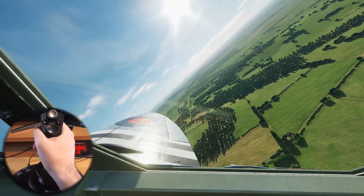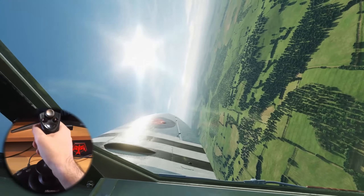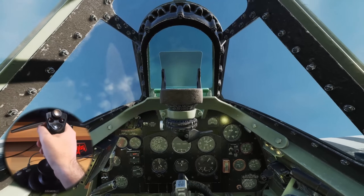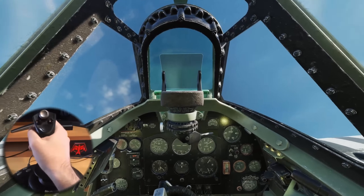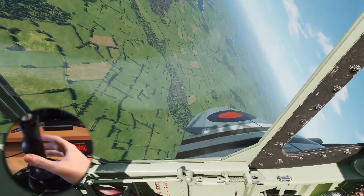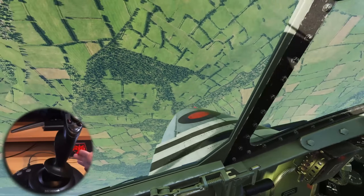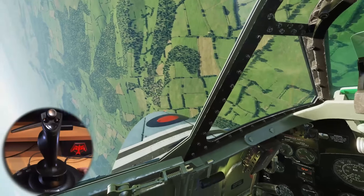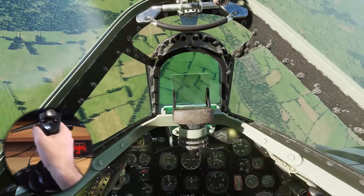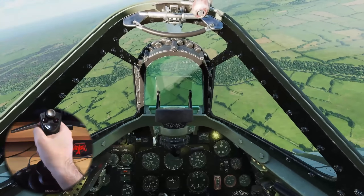Conversely, if we put the aircraft up and up into a stall — climbing up: 140, 120, 100, 80, 60 — now the stick barely has any force on it. In fact it's staying completely open, and then as the airspeed picks up a bit the control surfaces are pulled back into line with the airframe. So now you can in effect feel the traction on your control surfaces and how much authority you're going to have.